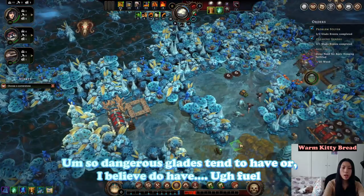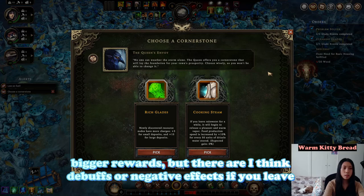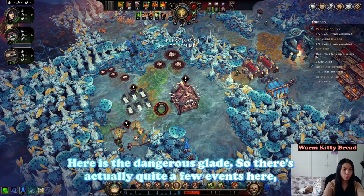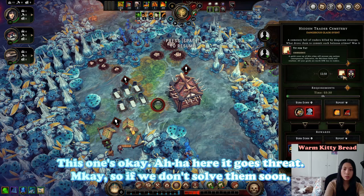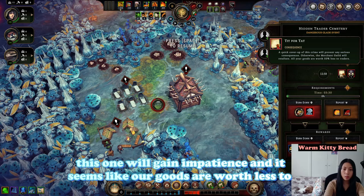We are pretty much surrounded by dangerous glades. Dangerous glades tend to have bigger rewards, but I believe there are debuffs or negative effects if you leave them unaddressed for too long. Here is the dangerous glade — there are quite a few events here and some will be negative. Here it goes: threat. If we don't solve them soon, this one will gain impatience, and it seems our goods are worthless to traders.